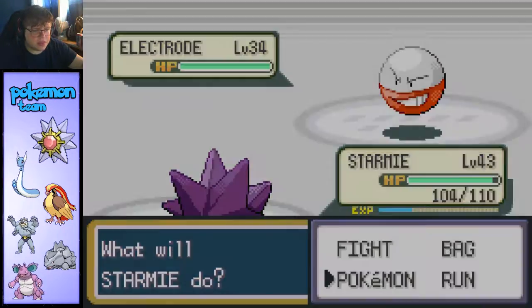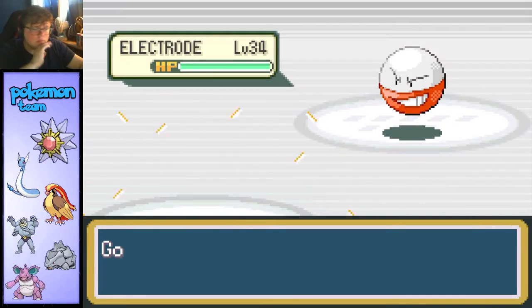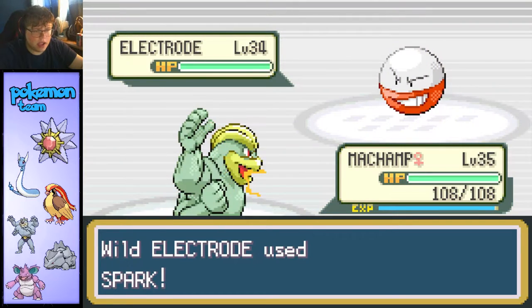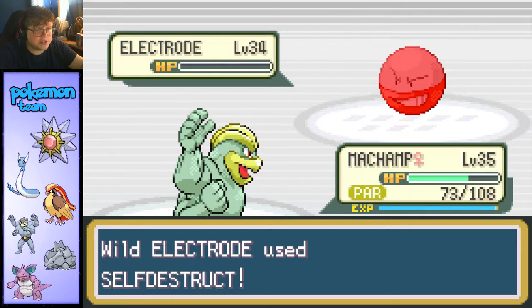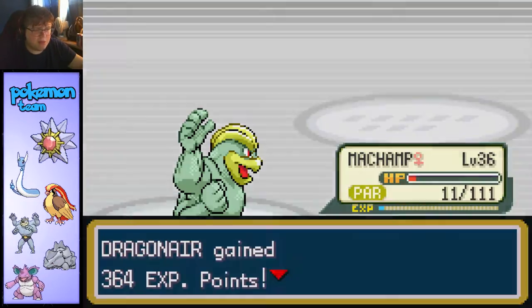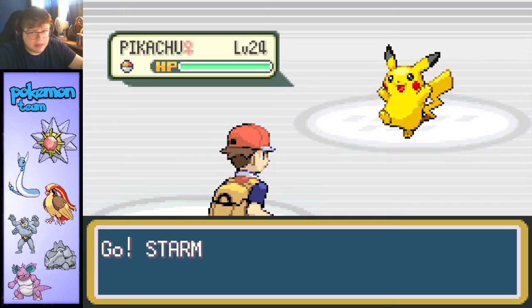I'll probably kill it — let's go ahead and bring out Machamp. I just don't want to kill it. Spark — that's fine. I was just hoping: just don't get paralyzed and you'll be fine. Are you serious? Well, good job Machamp for just absolutely taking that blast to the face. Still looking for the Magneton.